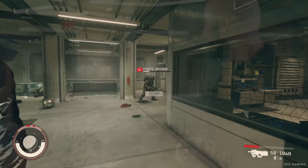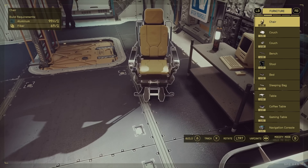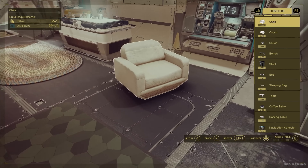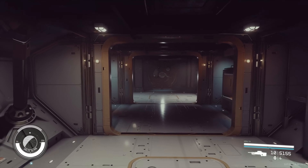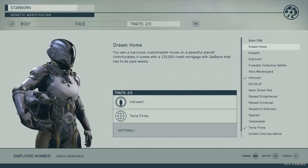Now we're turning our attention to the inside of the ships. We're adding a decorate mode where you can go and fully furnish and customize the interior layout of ships — place furniture, decorations, basically everything you can do in outpost mode. Right now there's no furniture, no decoration, nothing — it's a total blank slate so players can just fill it up.